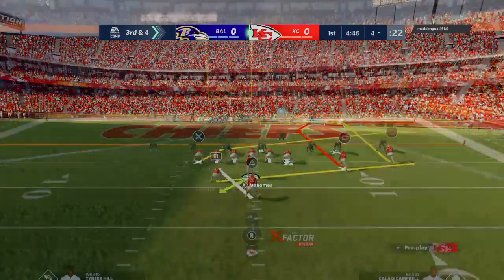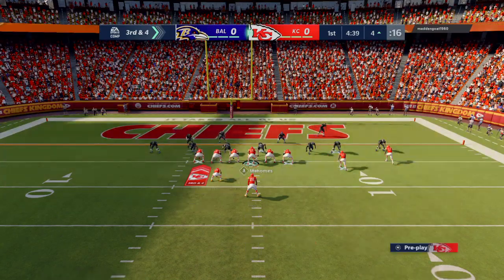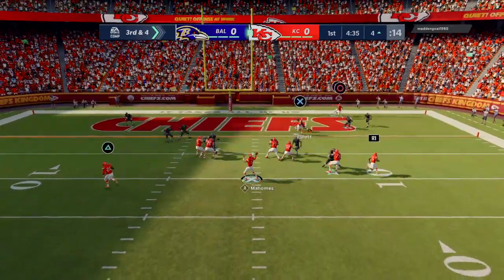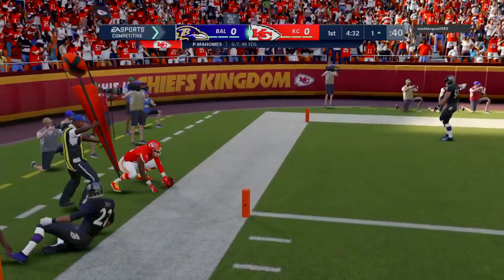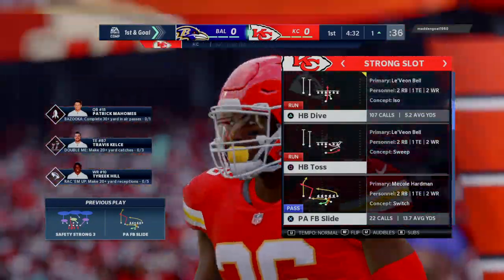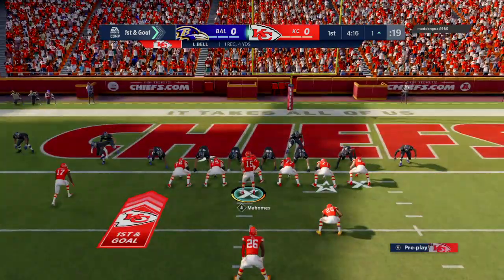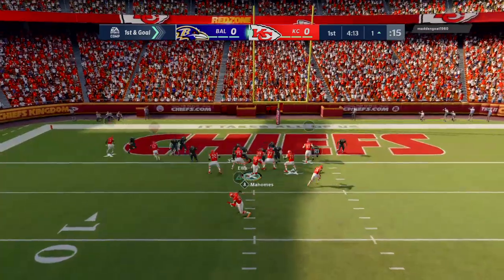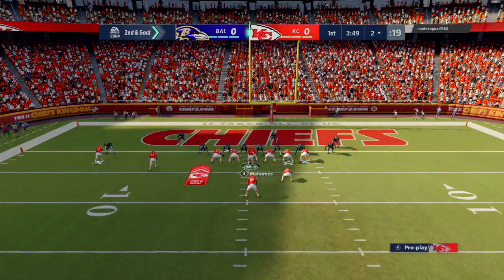Third and four — the seventh play of this drive. Again they'll throw with Mahomes. This will be caught just inside the ten, and he is out of bounds. Give him a gain of four — able to convert, and that sets up first and goal. On the snap, Derek Wolfe popping in for the sack, back at the two.